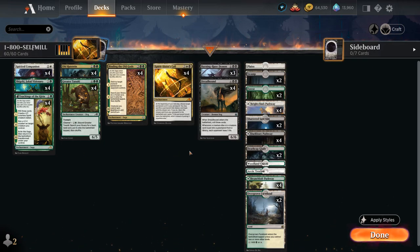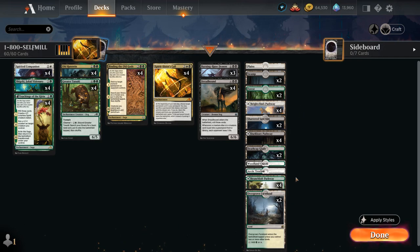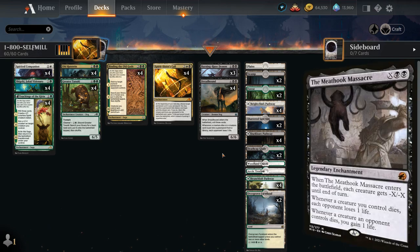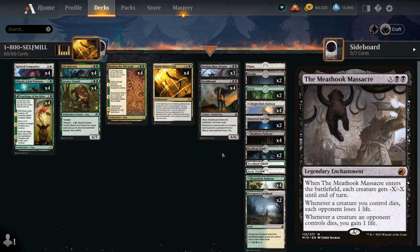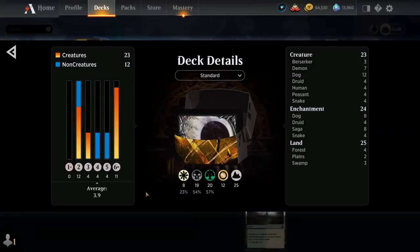Our game plan is simple: play a bunch of creatures and enchantments, get value from our graveyard, then kill the opponent with Dreadhound triggers or by attacking with large 6-power creatures. The mana base includes two Forests (also findable with Binding), two Swamps, and a Plains, plus plenty of mana fixing and dual lands. There's no real room for creature lands. Meat Hook Massacre is close to making the deck — great against aggro — though it's not the most synergistic with Spirit Sisters' Call. Now let's jump into some games.